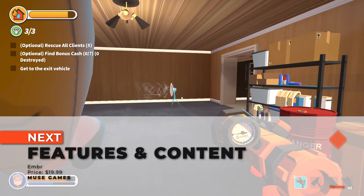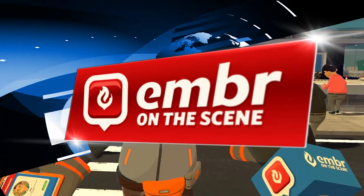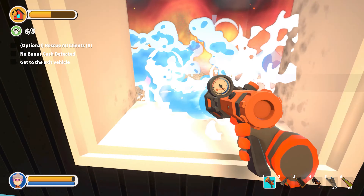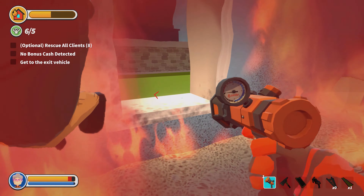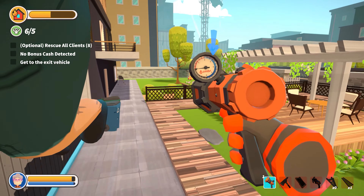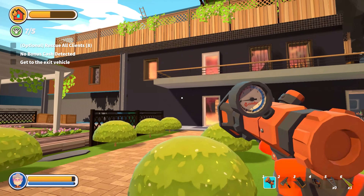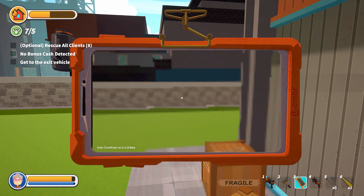Next up, let's talk features and content. Ember is a game that can be played solo or in online co-op with up to 3 other friends. It features cross-play across both PC and Stadia versions of the game, which is a huge bonus. It currently offers 11 stages, each with different difficulty levels. In terms of equipment, there's a good selection to choose from and having each one upgradeable adds even more user choice and customization. You can also customize quite a bit — from player clothes to your fire truck, rims and all.